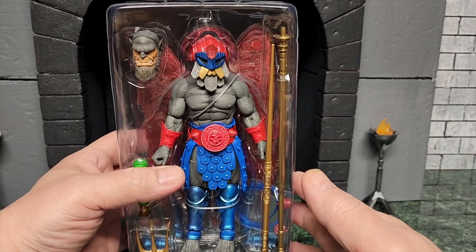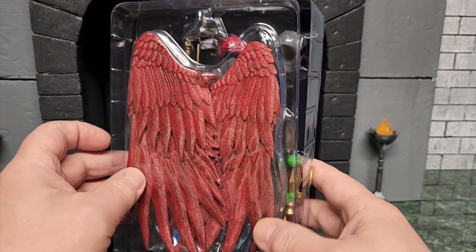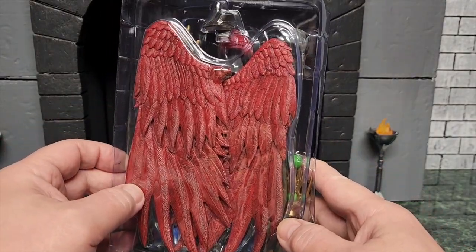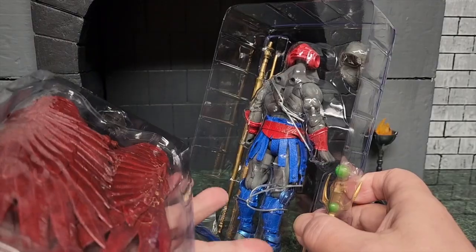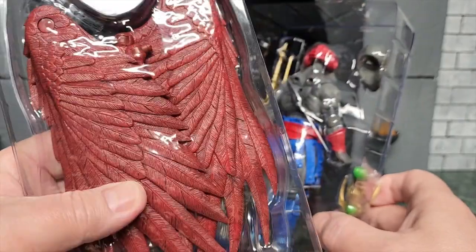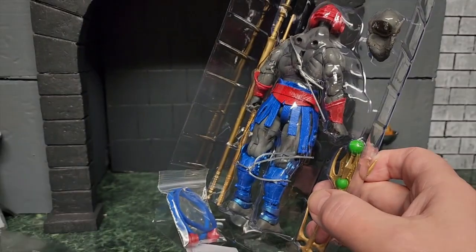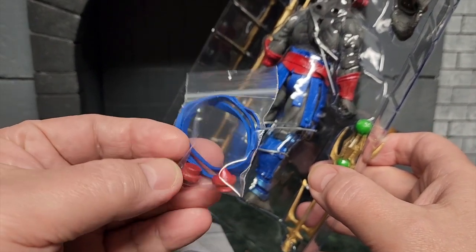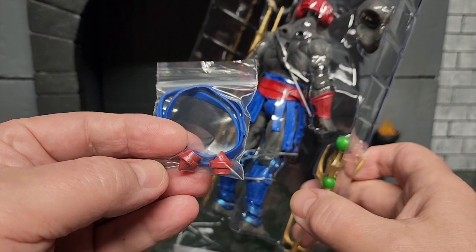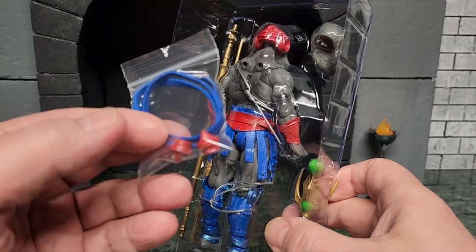I wanted to start by showing you the cool packaging this guy has. Here he is just out of the packaging, and there's a look at the wings — so beautiful. It's a different clamshell that holds these pieces together. There's the wing plug that goes into his back, and then the wings connect into that. There are the pauldrons and extra set of hands he comes with, and then the extra belts that go around his waist. These little plugs go into the sides of the helmet — and there are other things that can fit in the helmet too, but these are the plugs that go with that helmet.